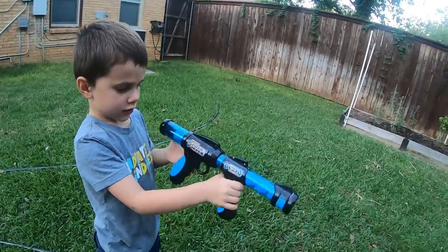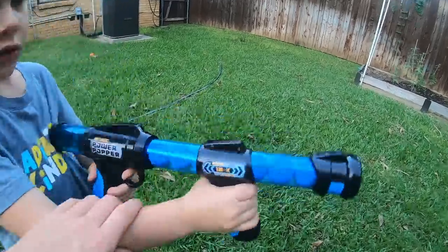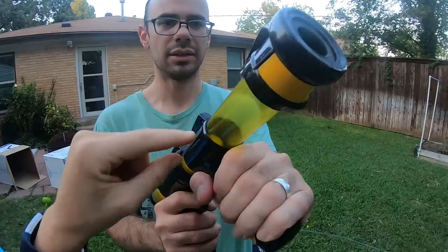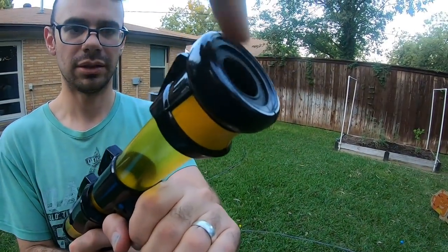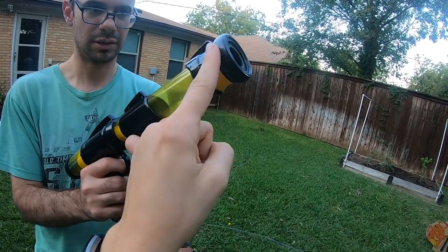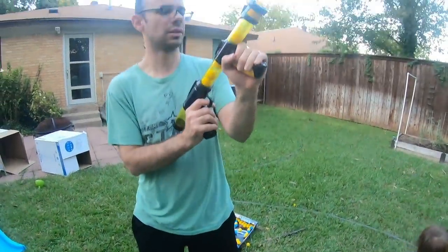Show us how it works, Brooks. You pump it. Don't aim it at your sister — make sure you aim it away from people. The ball goes into this little slot right here, and then the air pressure that builds up behind it causes the ball to be forced from the hole and far away. So you load it by shifting it down.